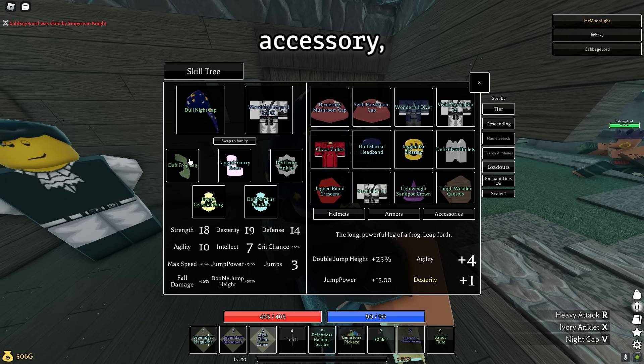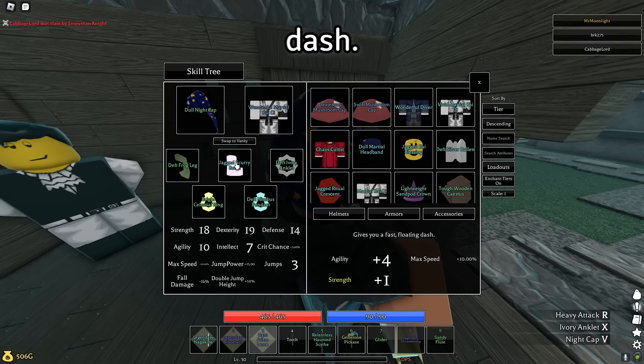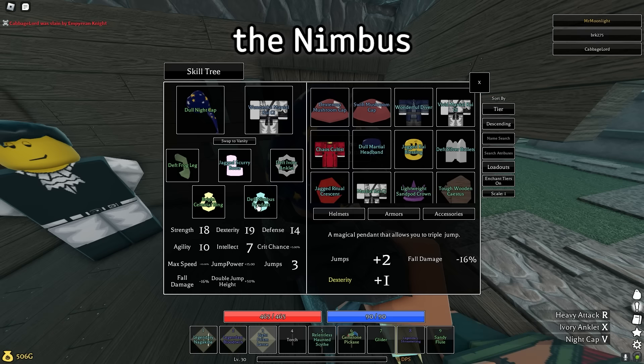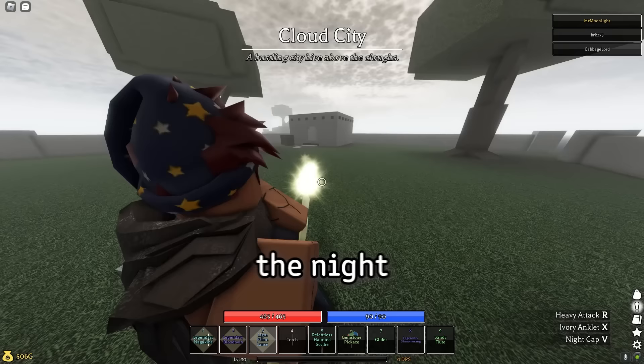For the first accessory, we're using the Frog Leg. This is what really carries your jump height — not only does it make you jump higher, but it also pushes you forward when you jump. The Scurry Boots turn your rolls into a hovering dash, which gives you a lot of speed and allows you to fly forward. The Ivory Anklet is similar — it makes you spin forward. The Celestial Ring increases your double jump height and also allows you to do the scurry dash more often. And the Nimbus Pendant gives you two extra jumps.